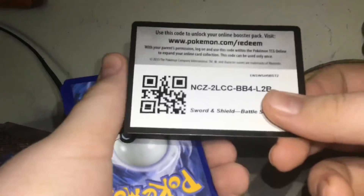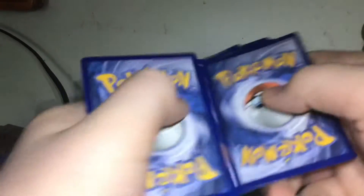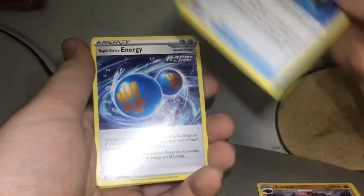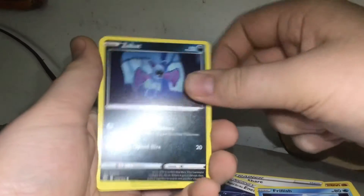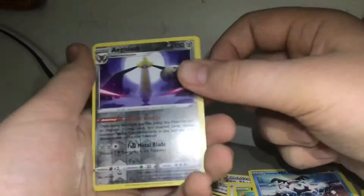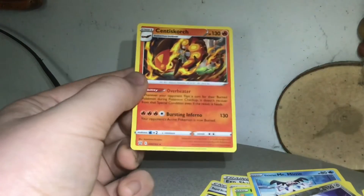That's the code card. Water Energy, Car Coal, EXP Share, Rapid Strike Energy, Frillish, Zubat, Spearow, Fromantis, Galarian Mr. Mime, a nice Aegislash Reverse Hollow, and another non-hollow Rare Scent of Scorch.